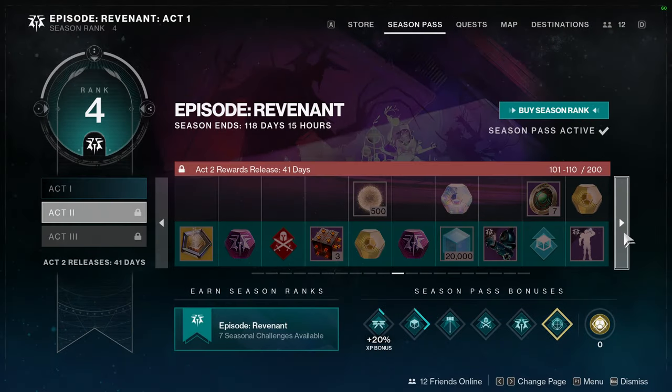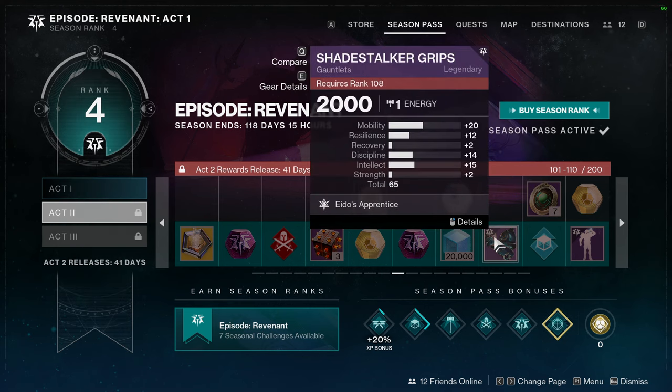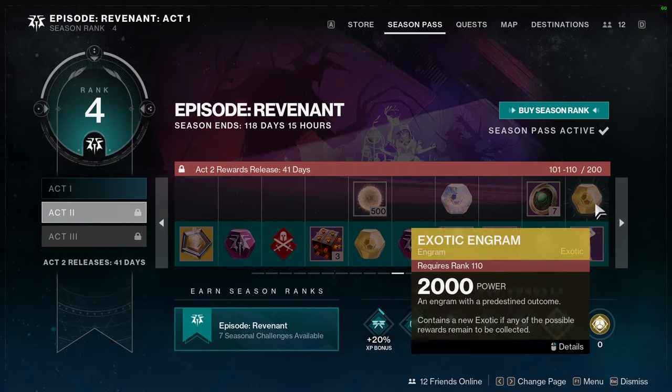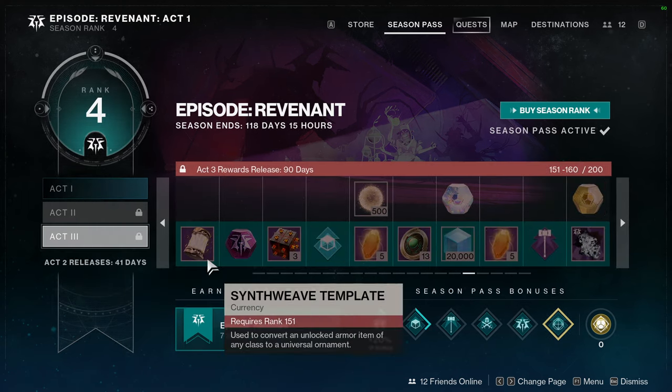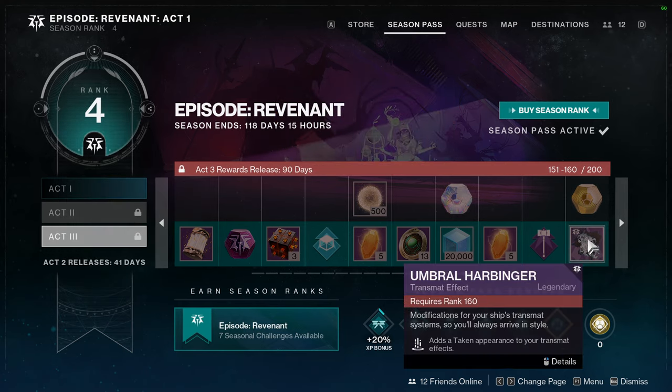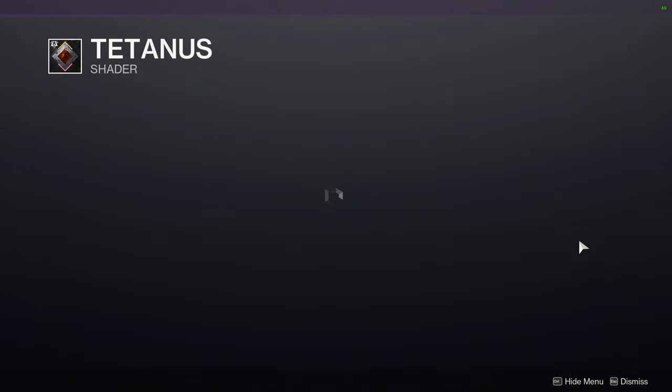That's pretty much it for the first 100 levels. We still have 100 to 200 but you can't access it yet — Act 2 rewards release in 41 days. And Act 3 comes out in about three months, which we'll look at when it drops.